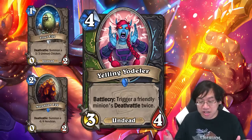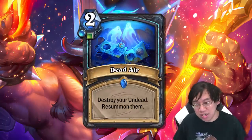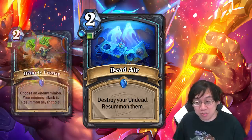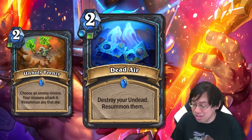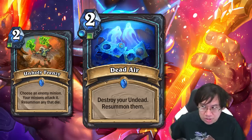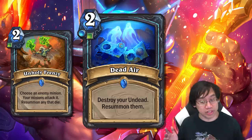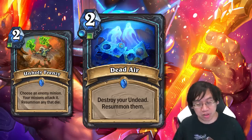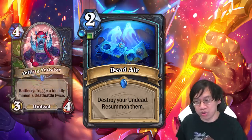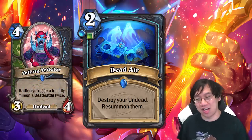The Death Knight card Dead Air is two mana, requires a Frost and Unholy rune, and destroys your undead then resummoms them. This card is arguably worse than Unholy Frenzy, but Unholy Frenzy is a pretty good card. Dead Air has the benefit that you can use it while your opponent has no minions on the board. Combined with Yelling Yodeler, there's a critical mass of deathrattle-style cards now for a deathrattle Death Knight.